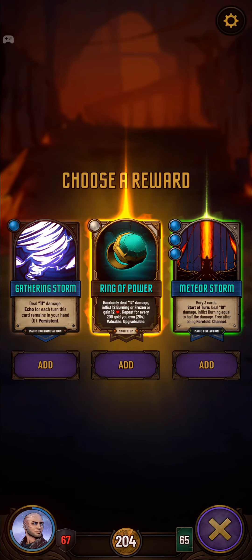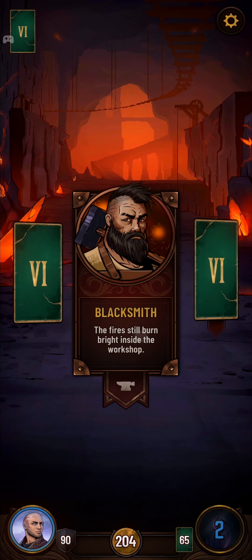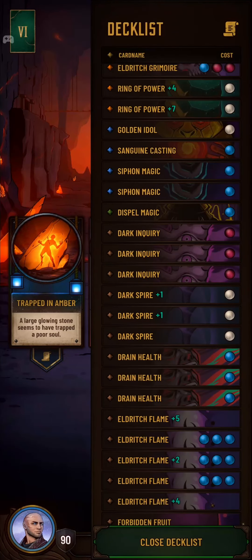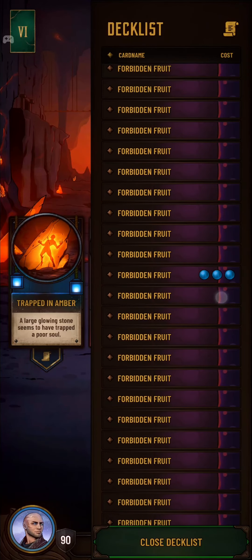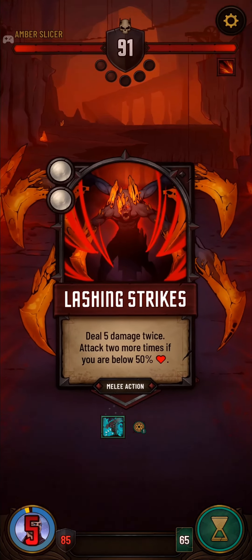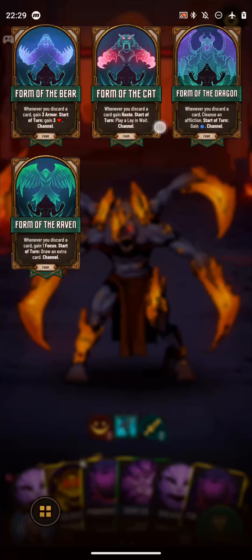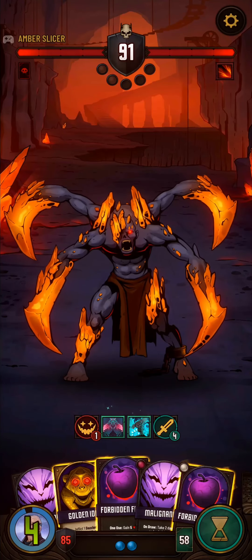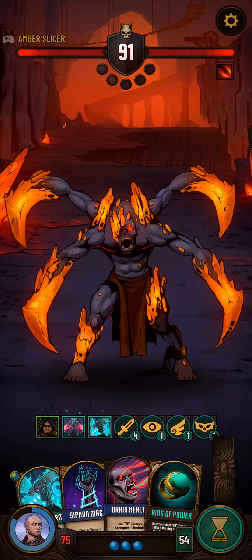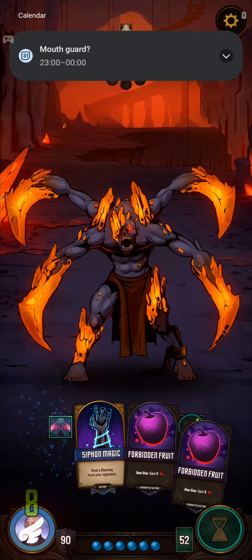An upgraded Ring of Power — I'll take that. There is an enchantment that basically does the same thing as Spell Fury. If we could get that and imbue it onto something, we would be living it up. We also need to pick up an enchantment sooner or later just to get something imbued.